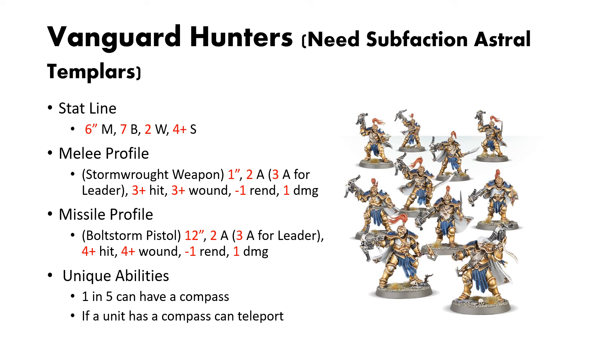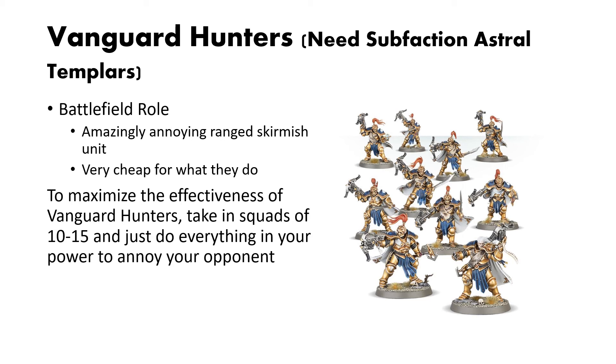Next up are the Vanguard Hunters. To take these guys you need the Astral Templars sub-faction. They have a stat line of 6-inch move, 7 bravery, 2 wounds, 4-up save. They have 1 melee profile — Storm Sabre weapons — 1-inch reach, 2 attacks (3 for the leader), 3s to hit, 3s to wound, 1 rend, 1 damage. And a missile profile — the Bolt Storm Pistol — 12-inch reach, 2 attacks (3 for the leader), 4s to hit, 4s to wound, 1 rend, 1 damage. One in 5 can have a compass, and if the unit has a compass they can teleport. These guys are amazingly annoying as ranged skirmish units, teleporting around the board where your enemy doesn't want you and plinking shots into them. Take in squads of 10 to 15 and teleport all over the board just out of reach.